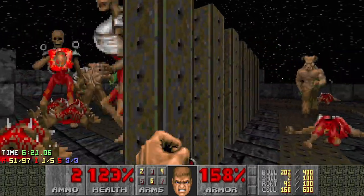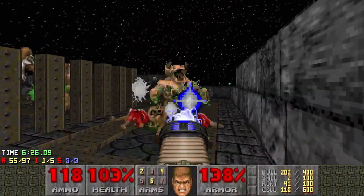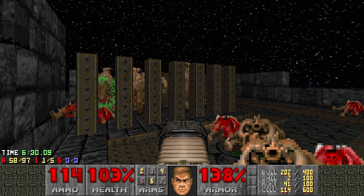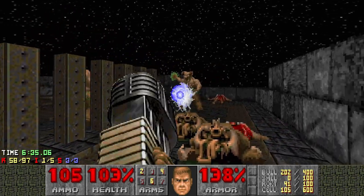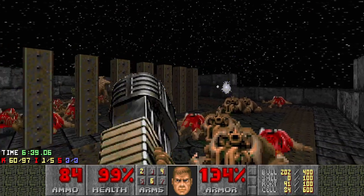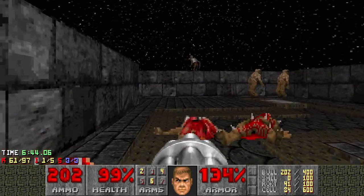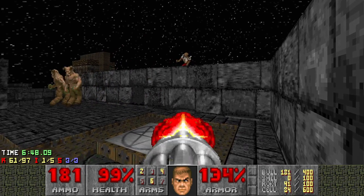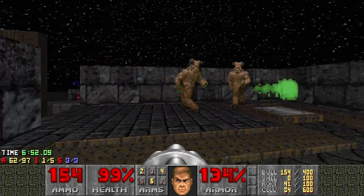I need a plasma. I somehow skipped through there — let them fight for a bit. If I'm feeling brave, I can try a little bit of this. Well that was brave enough for me, because I don't have any more shells. There we go, that's helpful. I want them infighting. And then just try and take it down from here. There we go, that'll do.